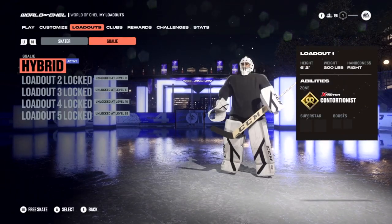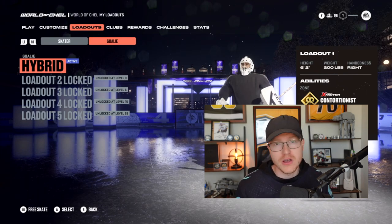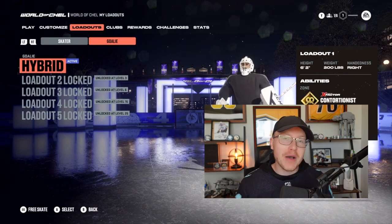Based on feedback from last year, they've tuned the preset attributes on multiple classes to ensure balance, including increasing the starting attributes to give you a higher starting overall to work with. They've also added additional loadout slots giving you more flexibility from game to game. For all the EASHL guys out there, it's really nice to see these added features — particularly crossplay fixing the queue wait times, faster bag opening, more loadout slots, and more customization.